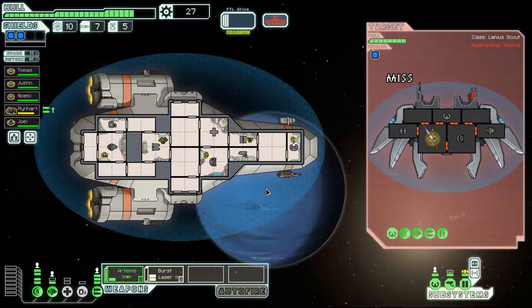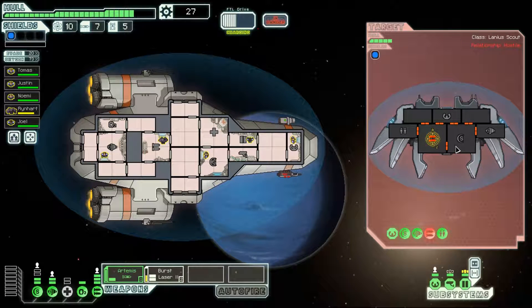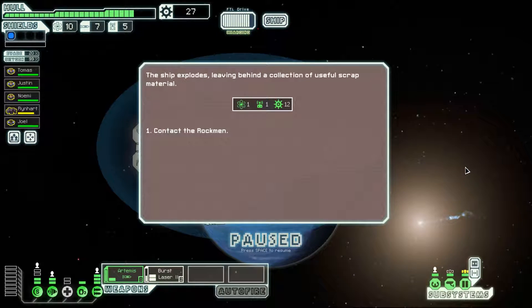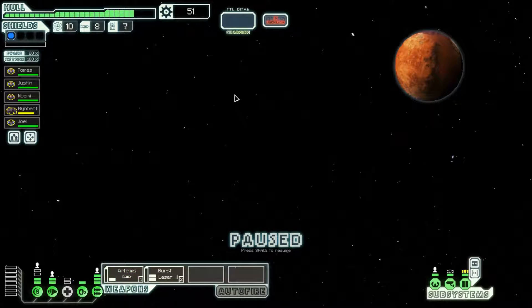There are situations where having piloting at level 2 can get you a blue option. The Lanius sector is one of the few places in the game where you can get blue options for piloting. With only one beam online, I don't care — I'm just going to hit them in the shields and divert their repairing. I think we started a fire in the shield room, which is why no one's in there repairing. Unfortunately we weren't able to pick up another crew member, but we already have a Rockman.